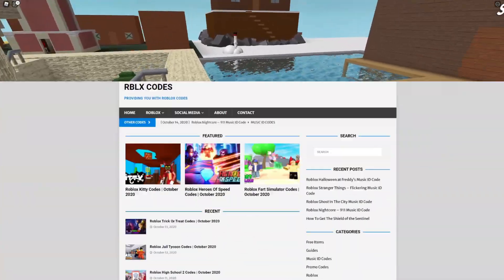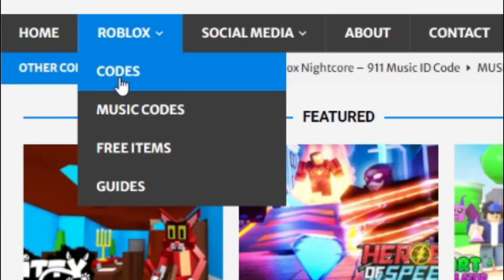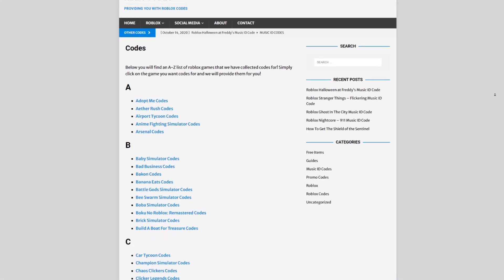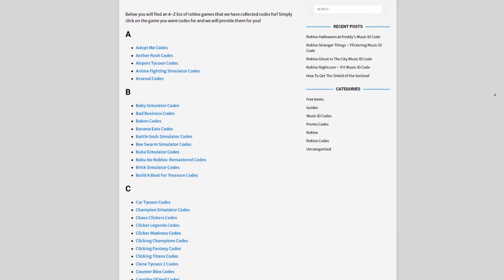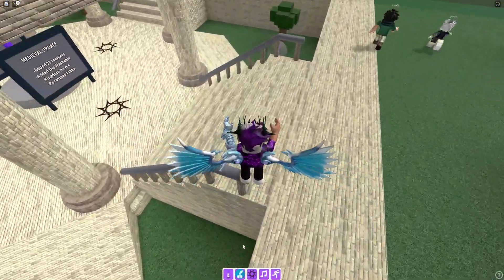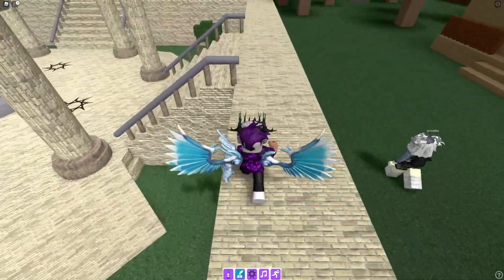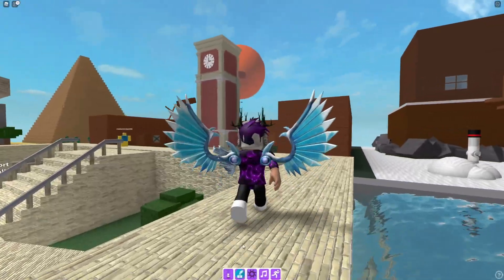Before I start showing you guys how to get this marker, if you guys want to check out rblxgoods.com — that's my own Roblox code website where you can find game codes, music codes, and guides. There's tons of stuff in there, covering codes for over 300 Roblox games, so if you guys need a code for a game we'll be there.